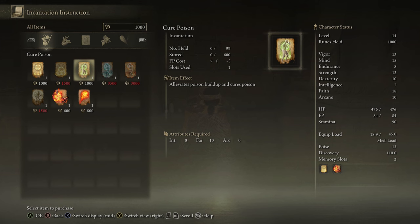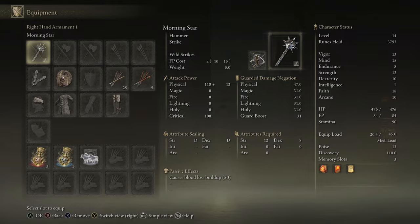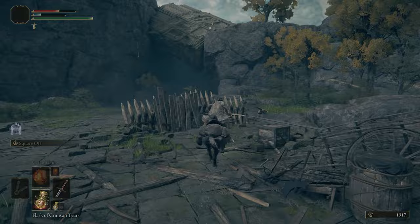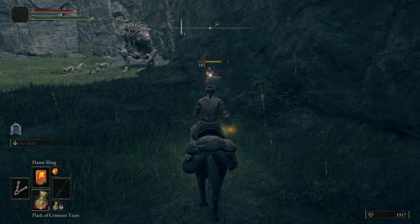From here, farm runes to buy better armor, or get lucky with drops from enemies. Once you feel confident, head down to the Weeping Peninsula in the south — this is where the Prophet's money is made. The Weeping Peninsula is filled with incantations to collect and upgrades for the Prophet and other classes as well. So it's well worth going there regardless.